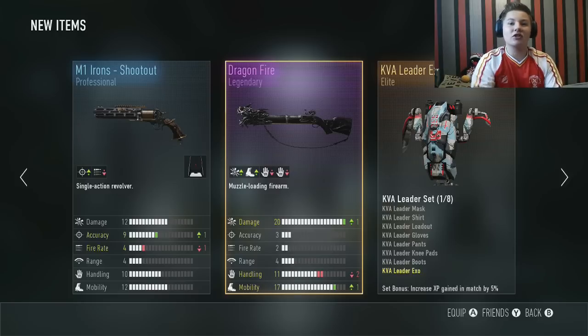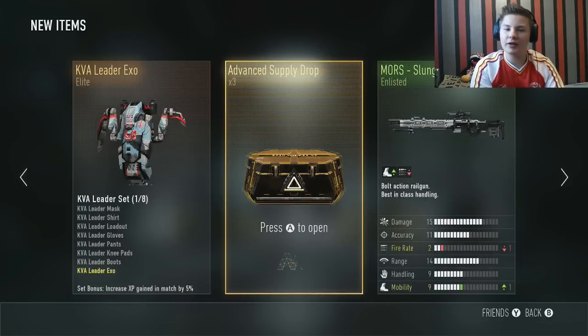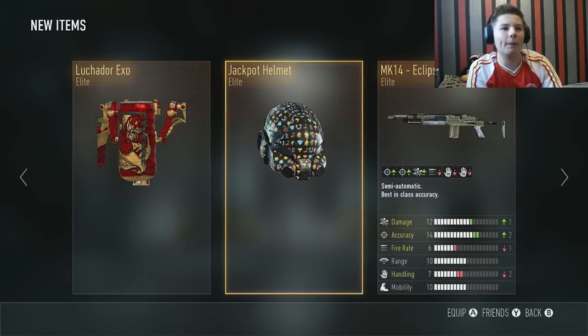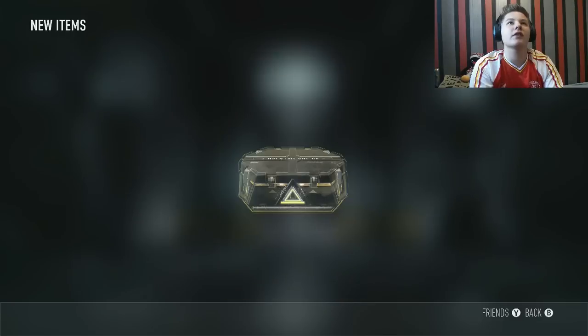Smash that thumbs up for this gun guys, let's try and get 30 likes! I can't believe we've got the Dragon Fire Legendary — this is absolutely amazing guys! That's two royalties as well. Anyway let's move on to the next pack — triple elite, woo! Here we go baby, we've got the Jackpot Helmet, the MK14 Eclipse — I think I already have that — and the Lunch Adore Exo. That looks pretty cool.